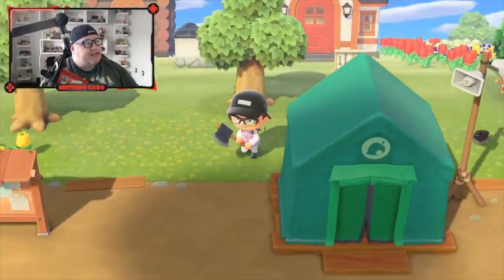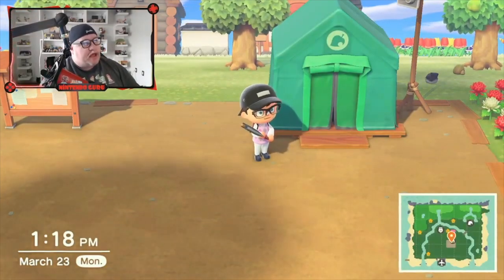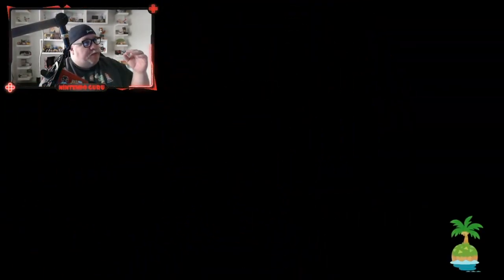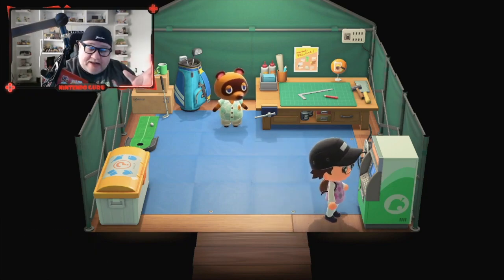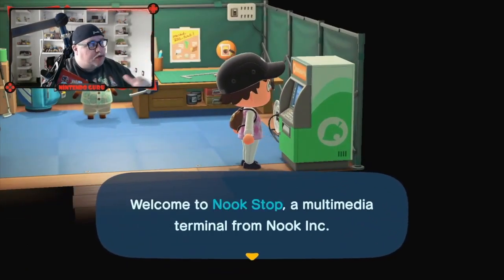Basically, this is the Residence Center. I'm pretty sure people know that at this point. You come into the tent, and when you walk in, there's an ATM-looking machine on the right-hand side. A lot of people might think it should act like an ATM machine — and it does to some degree, but it has other functionalities to it.